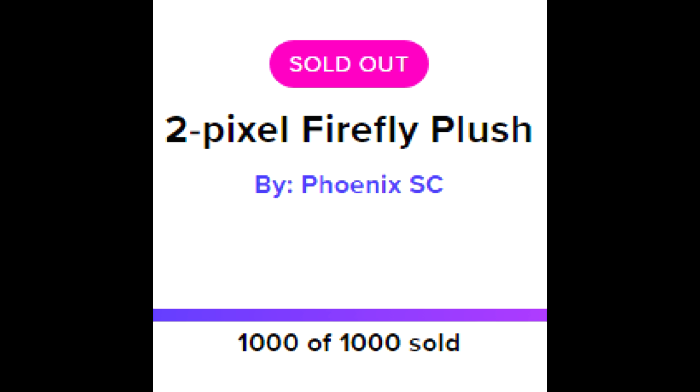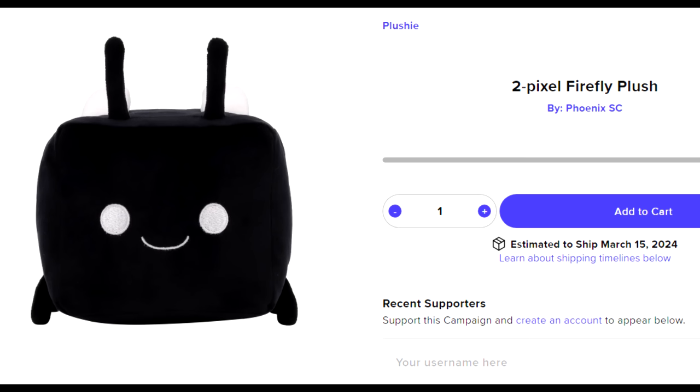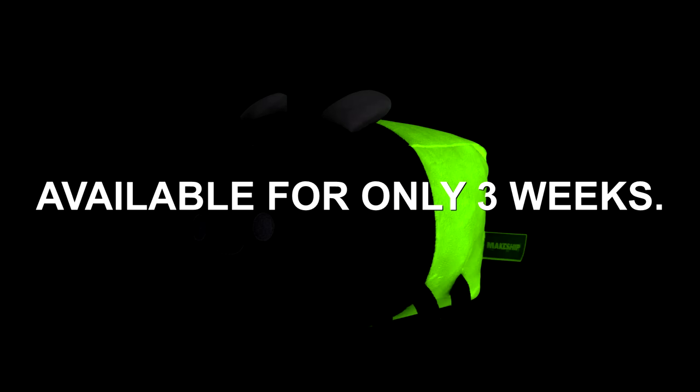The 2-pixel glow-in-the-dark Firefly plush sold out in 24 hours, but I just opened up a new campaign with Makeshift, so you guys can still buy one if you want. They will ship later on in March, but for those of you who still want one, you can get one right now for a limited time.